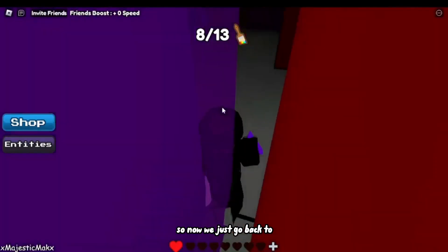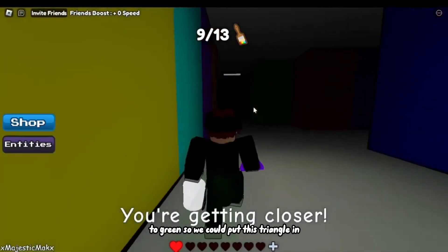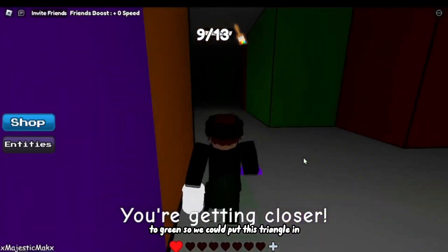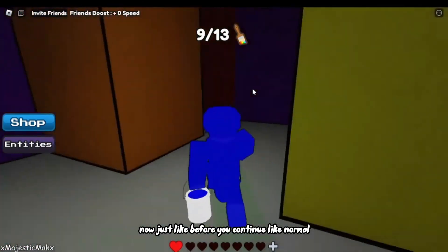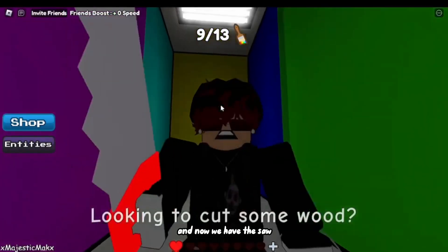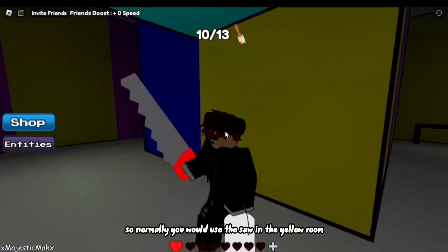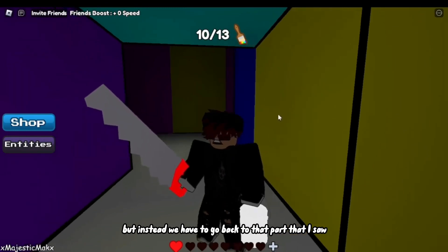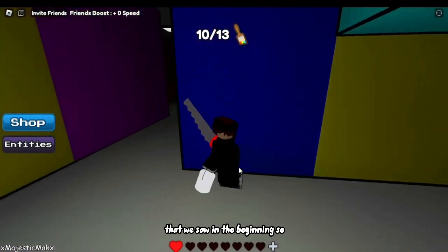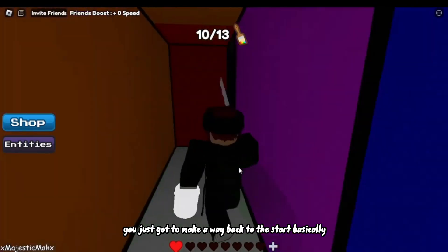Now we just go back to the green so we can put this triangle in. Just like before, you continue like normal, and now we have the saw. Normally you would use the saw in the yellow room, but instead we have to go back to that part we saw in the beginning, so you just gotta go back to the start basically.